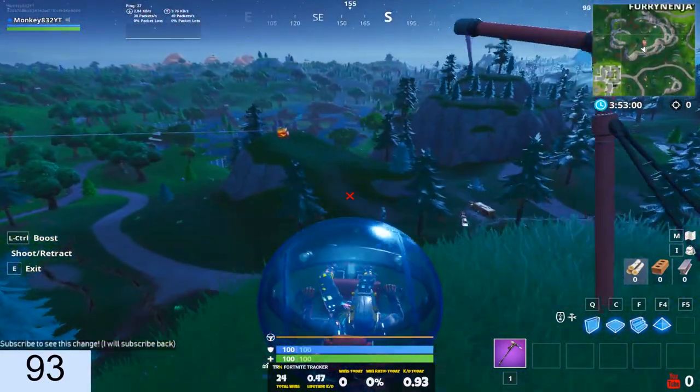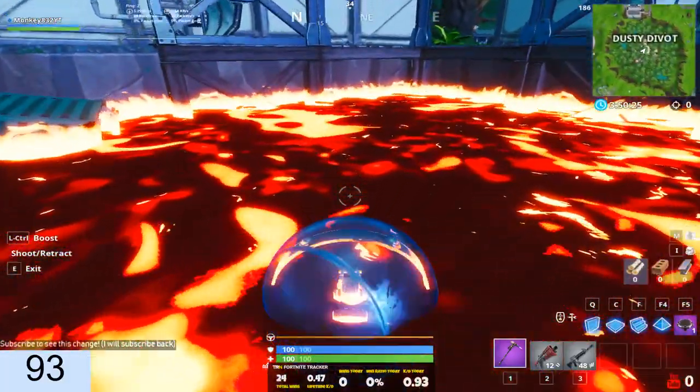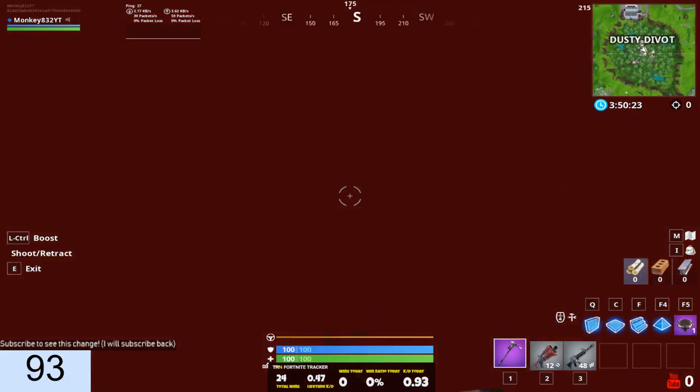So once you get the baller, you go to Dusty Dibbit. Now that I've reached Dusty Dibbit, all you need to do is go into the lava. And there you are. You're in.